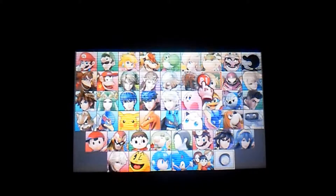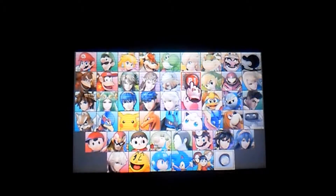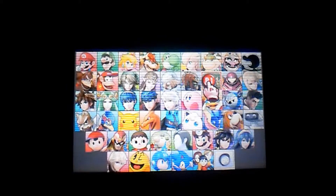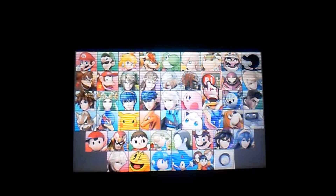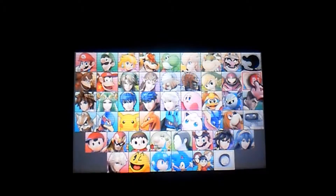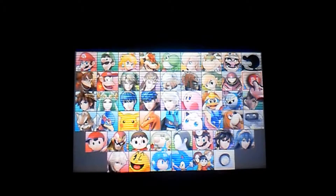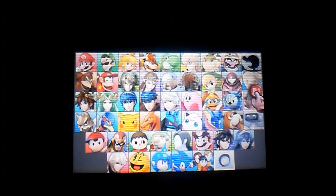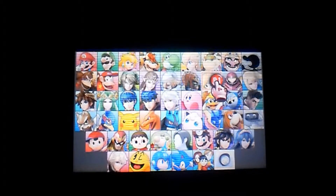Alright, I guess that does it for this part. Thank you guys for watching this video — please like, comment, subscribe, and stay tuned for my next part. Next time we're going to play as the 16th and last Zelda character in this game, which is going to be Toon Link. After that, we're going to do the last two characters for the second road, which is going to be Samus and Zero Suit Samus. Then we're moving on to the third road, which goes from Pit all the way down to Little Mac.